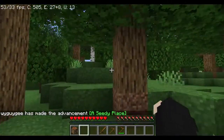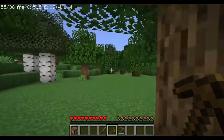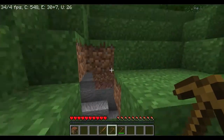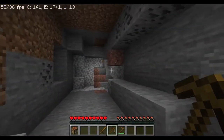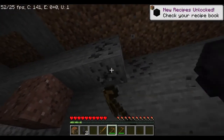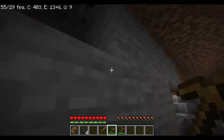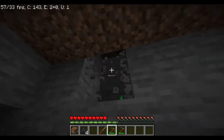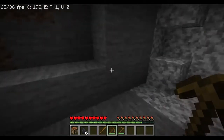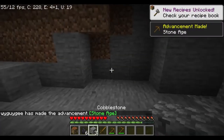Next thing we want to do is find a cave — this is a relatively hard step because caves can be pretty rare. We found a conveniently placed cave — hashtag not scripted. Let's get some coal; we want a bit of coal. Now we also want three stone to make a better pickaxe.